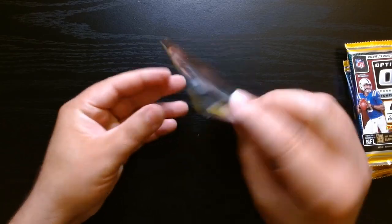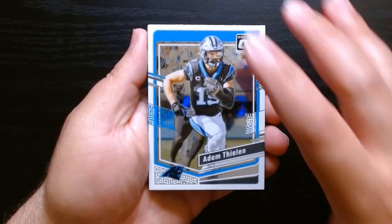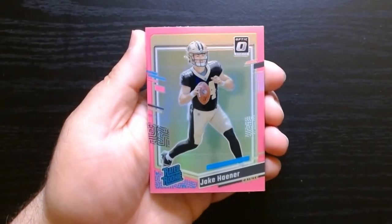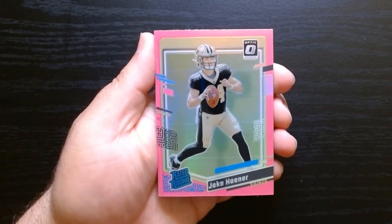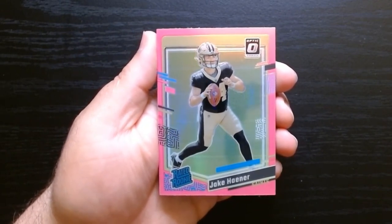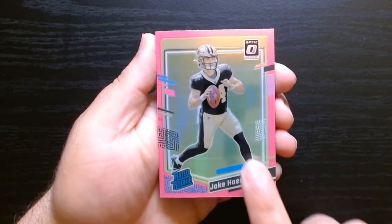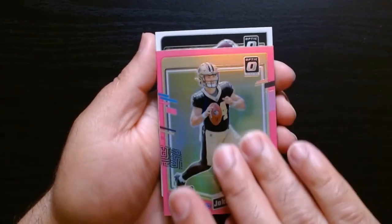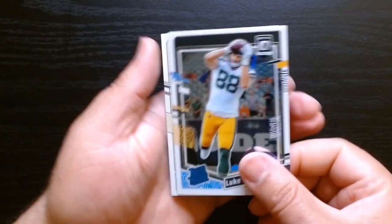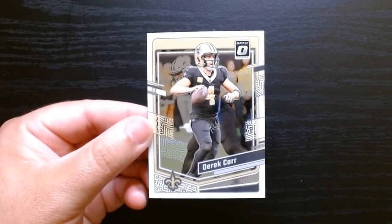Pack number two. Adam Thielen in a Panthers uni — always looks weird. We have a pink parallel. Those are the pink parallels — Jake Horner. I know I've seen him but I'm not that familiar with him. Luke Musgrave on the regular rated rookie, and Derek Carr.